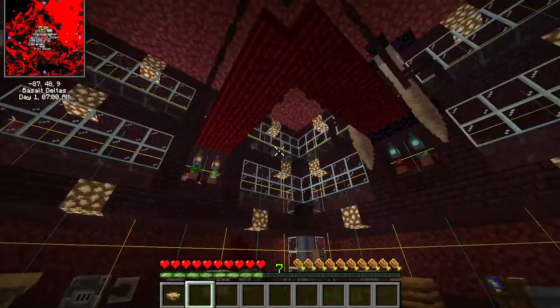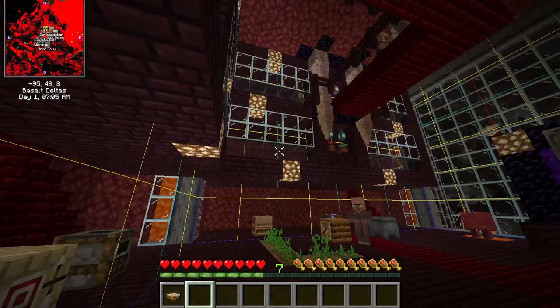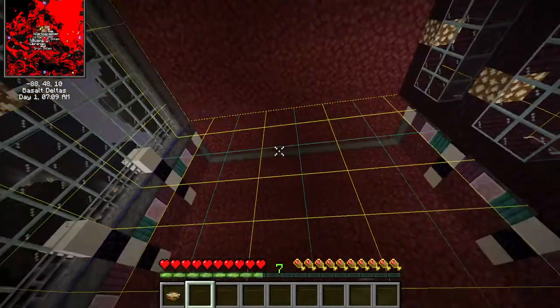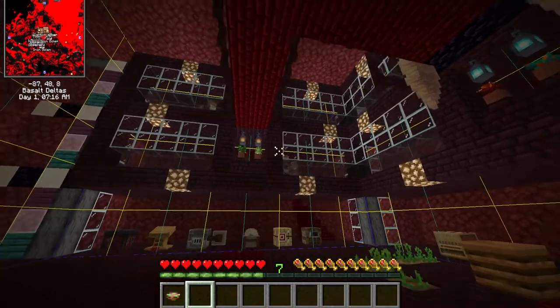It's reasonably compact. As you can see here, it's only one chunk plus four blocks in every direction — that's all the space you need to clear out. It's twelve blocks tall. I've built two wings of it already, just to show you some of the variants that you can do.